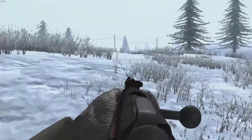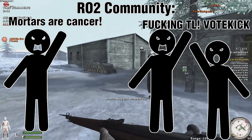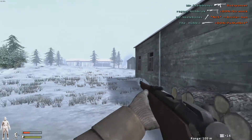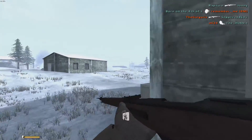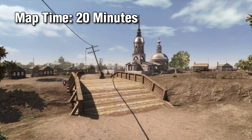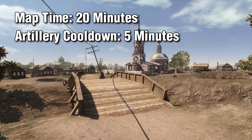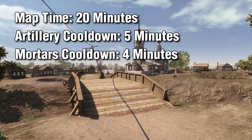Since there is a misconception in the RO2 community that mortars are useless, a defending team leader on Spartanovka 9 times out of 10 will drop artillery the entire round and never call mortars — and that is completely wrong. Spartanovka has a total map time of 20 minutes. Artillery has a cooldown of exactly 5 minutes, meaning you can call it exactly 4 times during the entire round. However, since it takes a few seconds to get to the radio at the start, you can't actually fire 4 artilleries. But mortars have exactly a 4-minute cooldown, so in the total map time we could squeeze 3 artilleries and 1 mortar and still have 1 minute left as a buffer for mistakes.